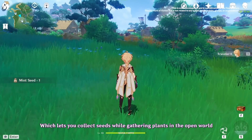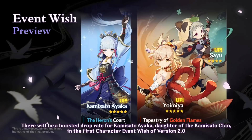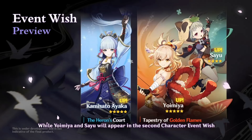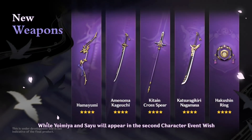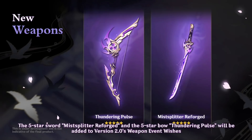If it wasn't clear before, Ayaka's banner will be first, but they didn't reveal all the different characters on it, and Yomiya will be after that with Sayu. Now there are new craftable weapons — they specifically said these are craftable weapons. You can find the information online if you want to find all the leaks and see what they do, but I'll give you a little hint: lots of energy recharge and support abilities.